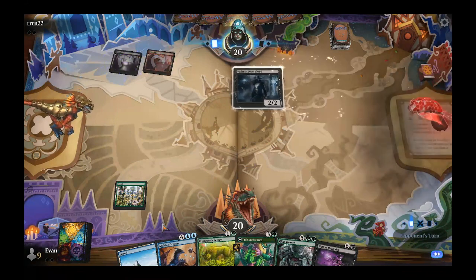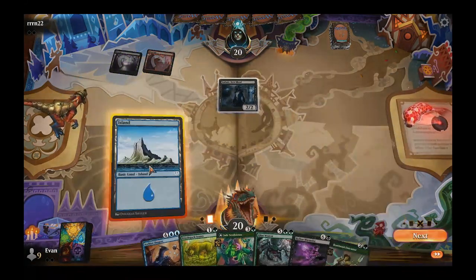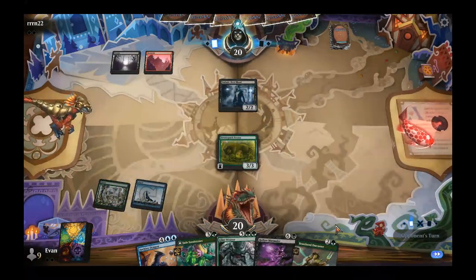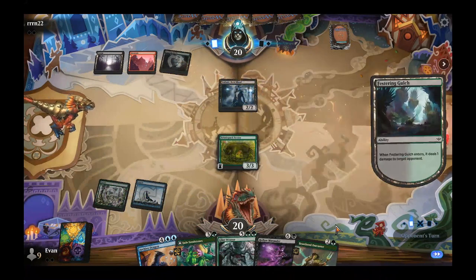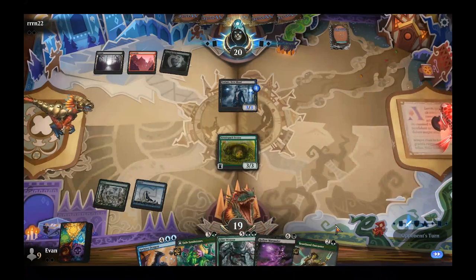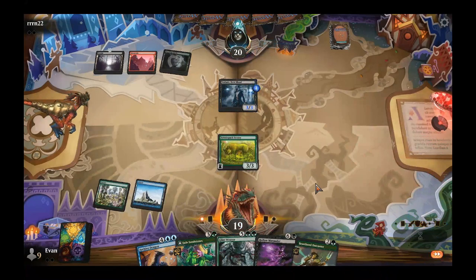Ryan has a Badmere. He had the option to play a tapped desert land, but wisely recognized that a 3/3 is simply better than a 2/2. He's got a forest, two other mountains, the Consuming Ashes, and his only other creature is the Hedgewraith Pack.